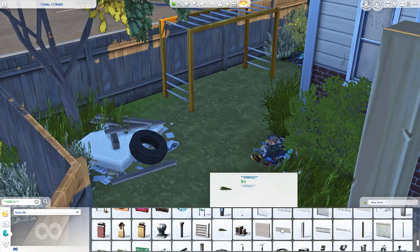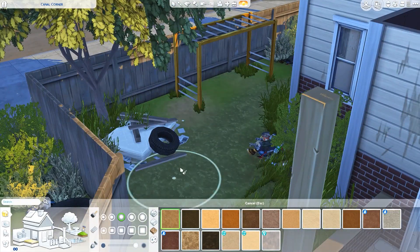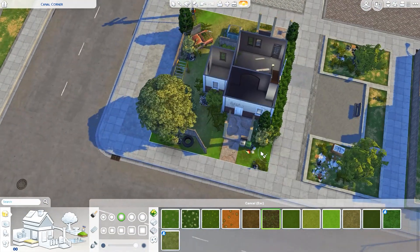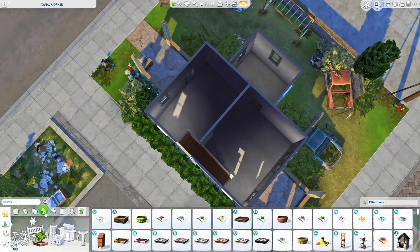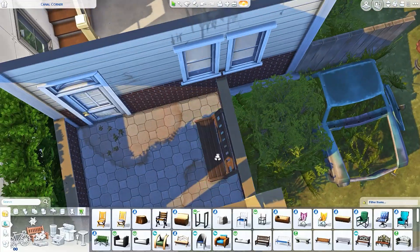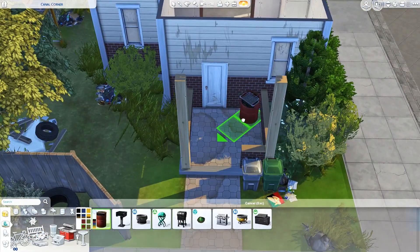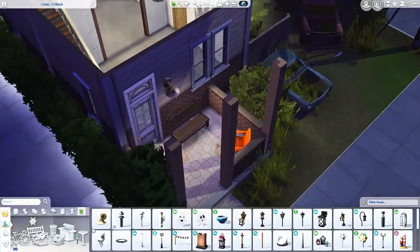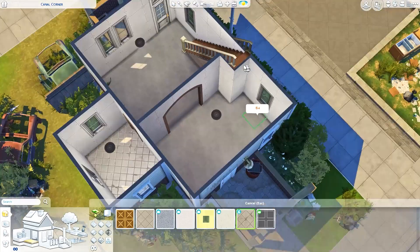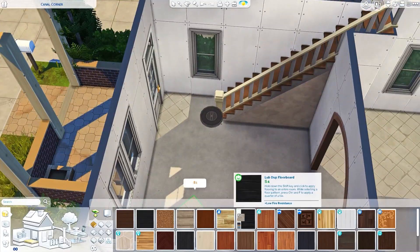I didn't want the yard to be purely garbage, so I add a little monkey bar set in the back because there is a kid in this house - I wanted somewhere for them to play. I also add a barbecue and then a planter box on the front porch, so there are a few different activities. On the front porch you can see I'm adding a seating area. I wanted at least one more activity on the exterior so your Sims can do some gardening.